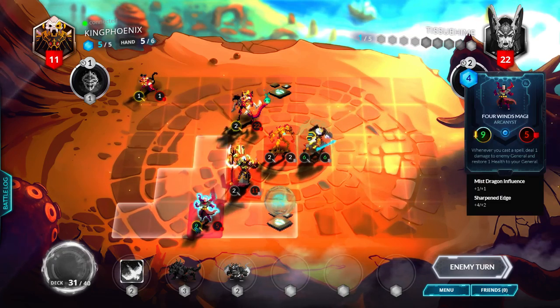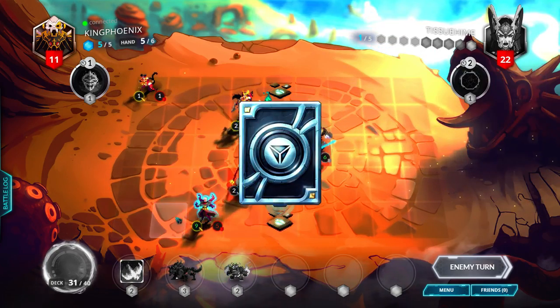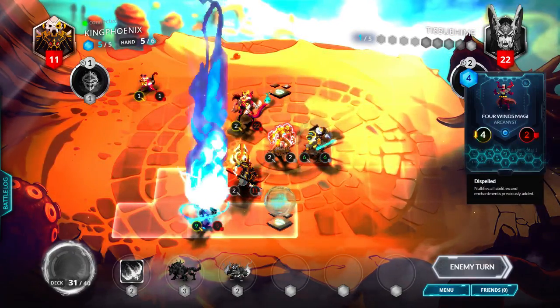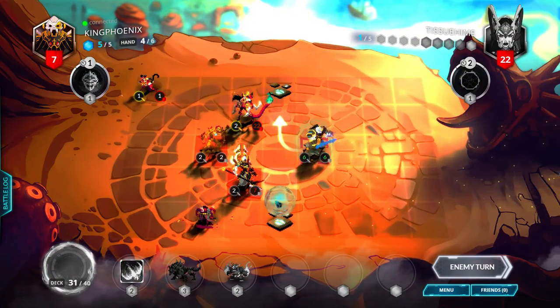I don't know what he's gonna do — he's probably gonna Enter Pick Decay the Four Winds Magi because that's a threat, or Siphon Energy it, so it's a 4/2 vanilla now. Oh, he tanked the four damage — I'm surprised he did that.